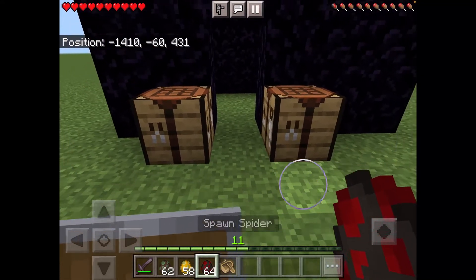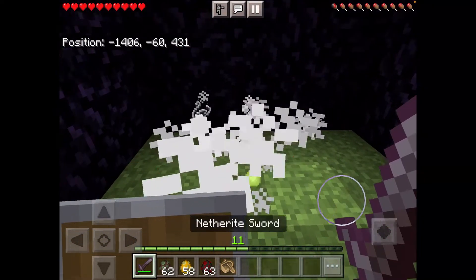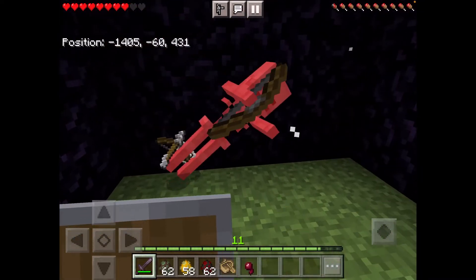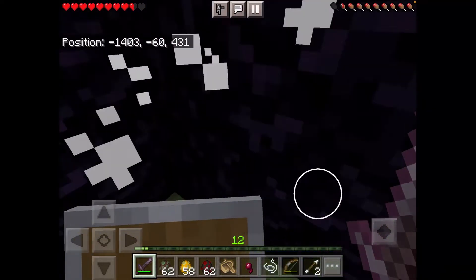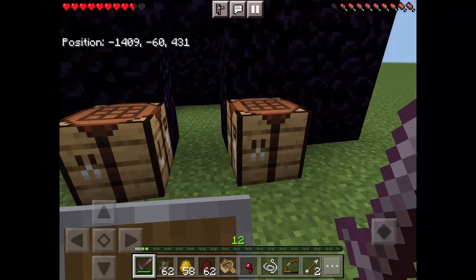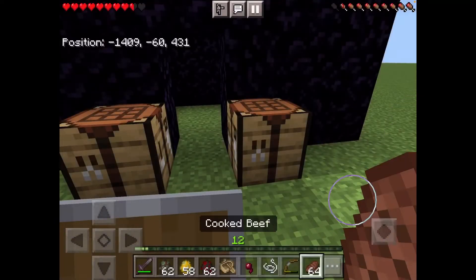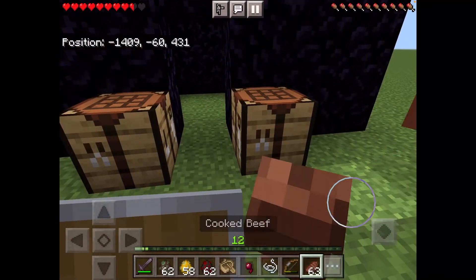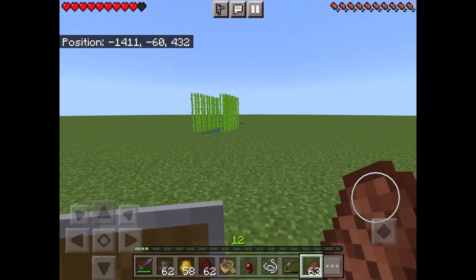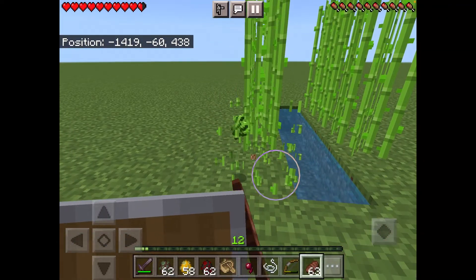To make a fermented spider eye you start by killing a spider to get a spider eye. Oh — can someone tell me the odds of that happening from a spawn egg? That seems extremely rare. Anyway, that's not the point of this video. The point is to show you how to cure a zombie villager.